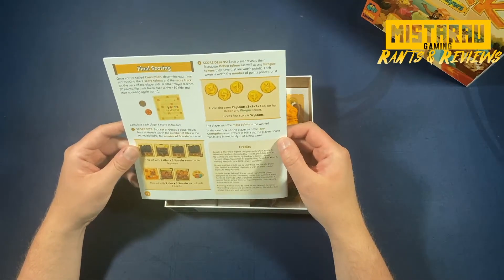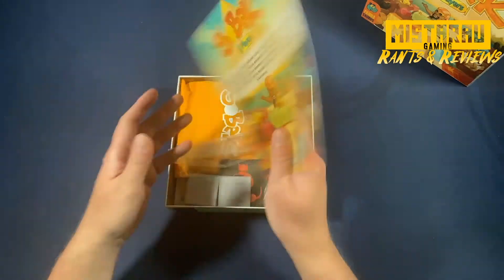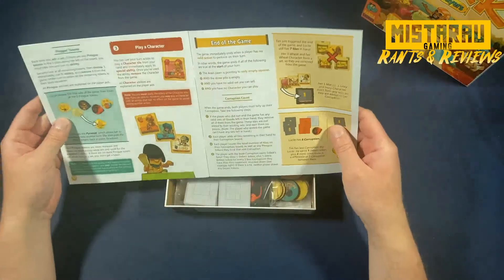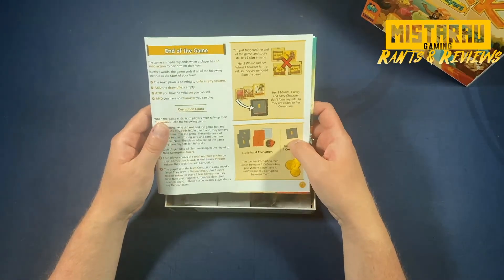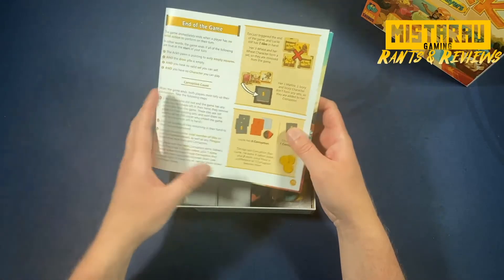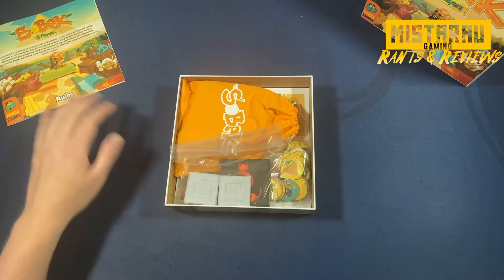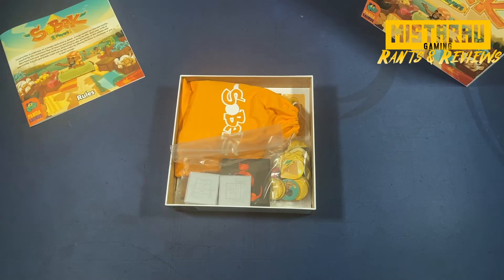The final scoring is actually really straightforward and I'll hopefully get to that in the how-to-play portion. Overall, I have no problems with this rulebook. The only thing you'll want to keep handy is the end-of-game sheet, just to remind you when the game actually ends and what's happening at that point. I learned this game straight from reading the rulebook — I didn't actually watch a how-to-play video on this one at all.